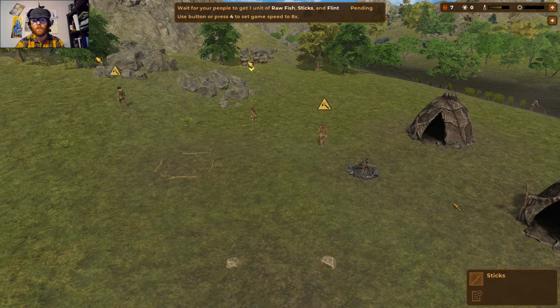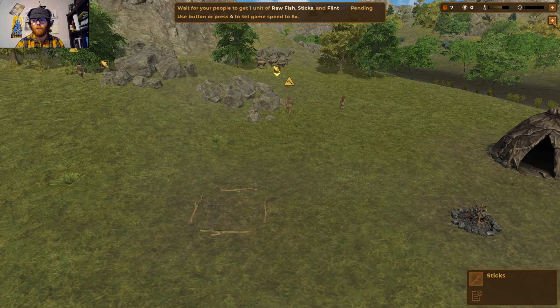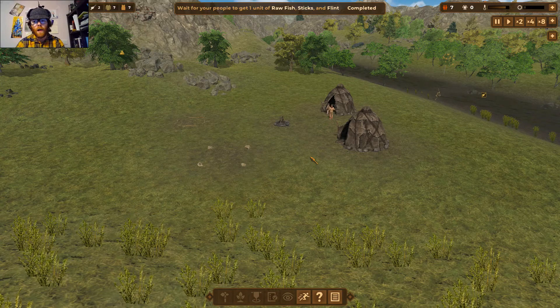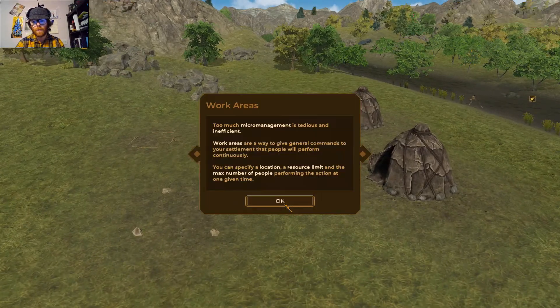Wait for your people to get one unit of raw fish, sticks, and flint. You can press 4 to speed up the game. I've actually played through the tutorial about three or four times now to test footage for this video, and I've played a little bit into the main game as well, just to find out more about it.